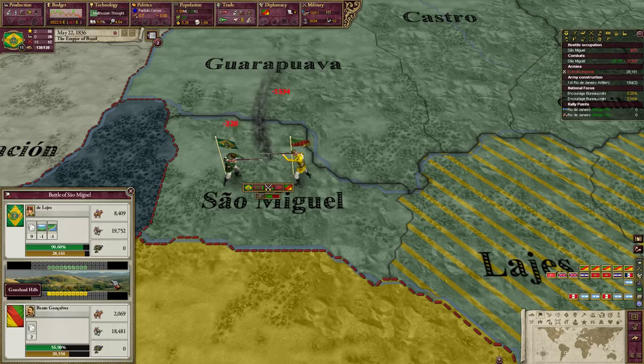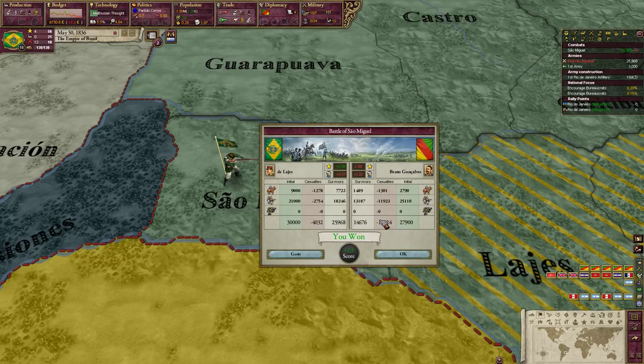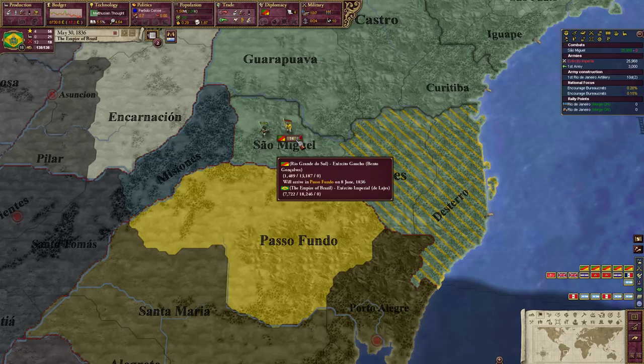We got a 7 to a 2 on the dice roll, then still 7 to 2, then 0 to 3. We're still winning pretty decisively. It looks like he retreated — we killed 13,000 Rio Grande soldiers and we lost 4,000 Brazilians, mostly infantry and some cavalry. We killed more of his cavalry though. He takes 2.2 War Exhaustion and loses 1.86 Prestige. We get 0.57 War Exhaustion and 2 Prestige from the victory.